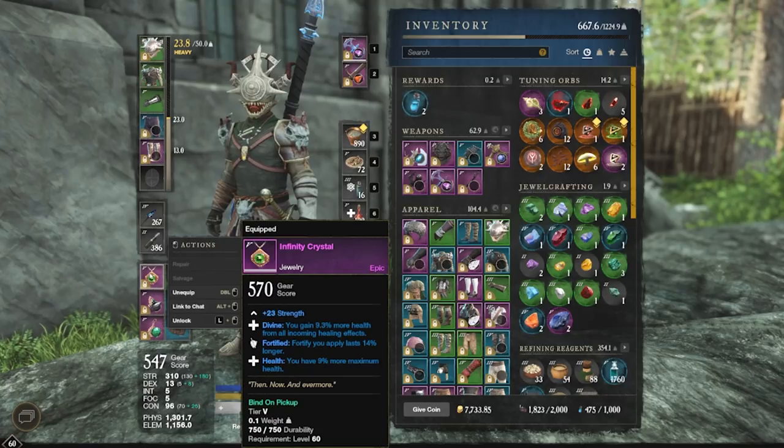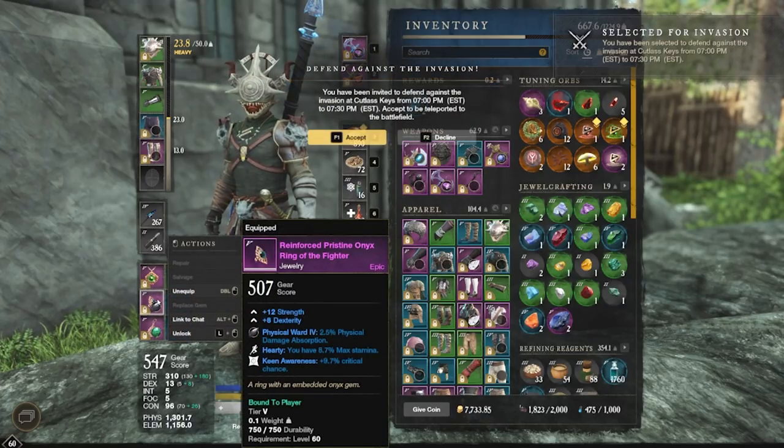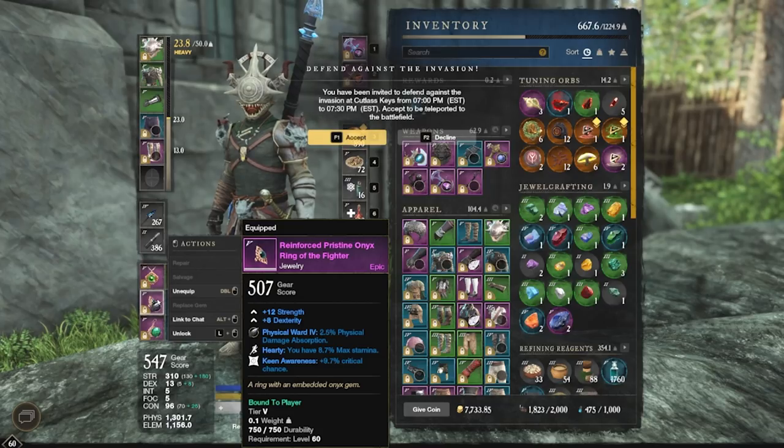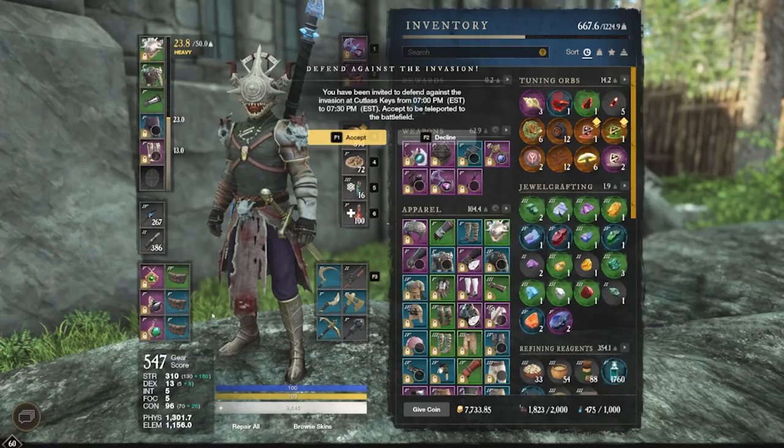As far as the jewelry goes, I don't think this changed since the last video. This necklace you get from the legendary quest for your weapon — very, very good necklace. I'd highly recommend doing the quest just for this necklace, honestly. For jewelry, I'm just looking for stuff with strength as well as half-decent perks on it, which is why I got this. It doesn't really work that well because of the dexterity, but it does have keen awareness, which is very good for this build. The earring does have strength, which is good, but the main reason I have it is because it has luck on it.